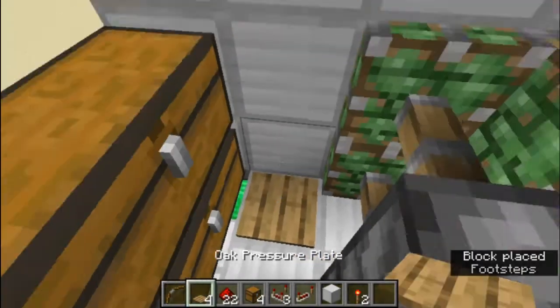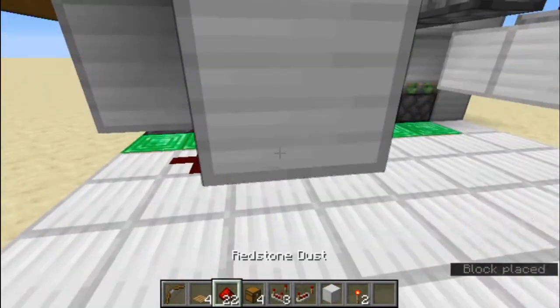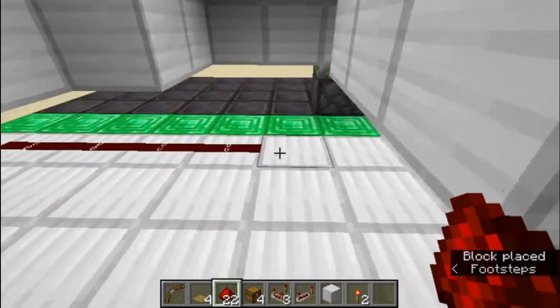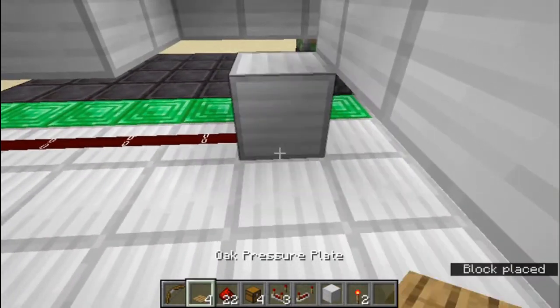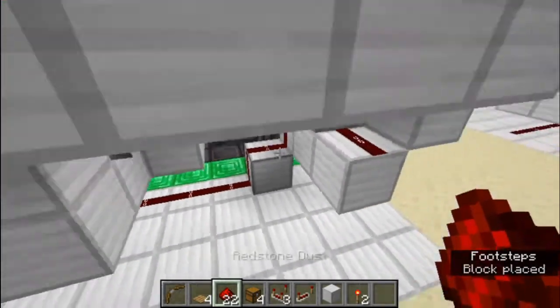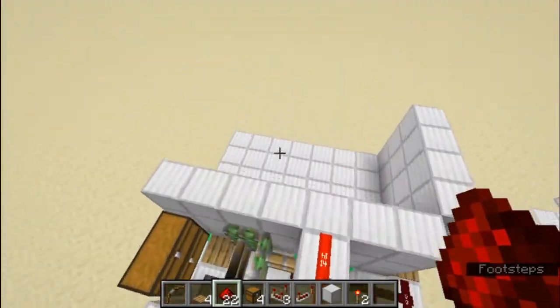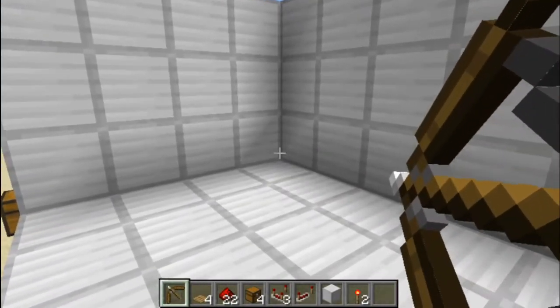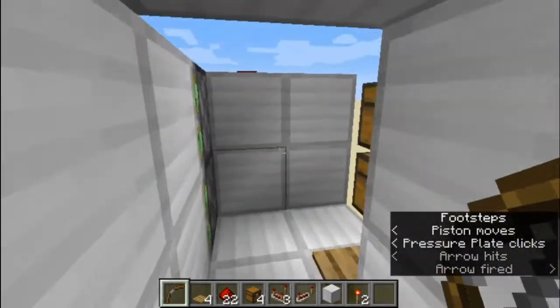Get a pressure plate and place it there. Now we're going to go underneath the pressure plate and place some blocks like this and a block there. That way we can use the pressure plate to open the door. Now let's test it out — we can shoot an arrow into the corner and open our door.